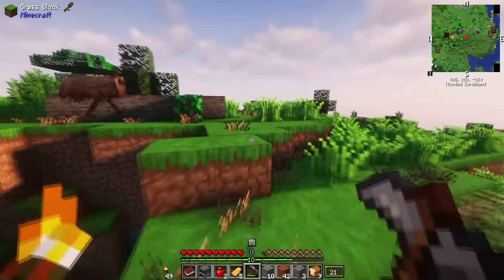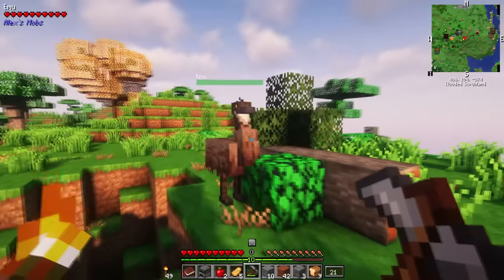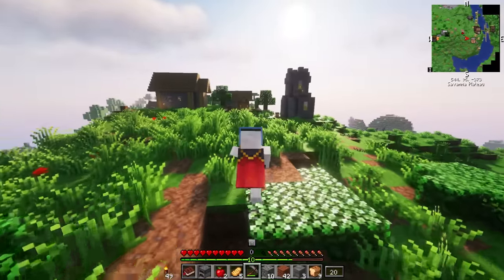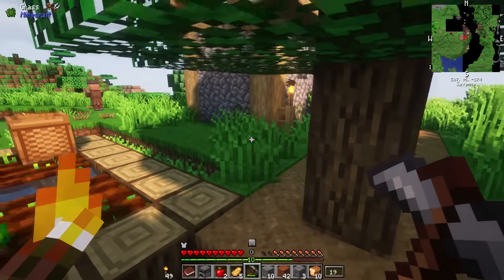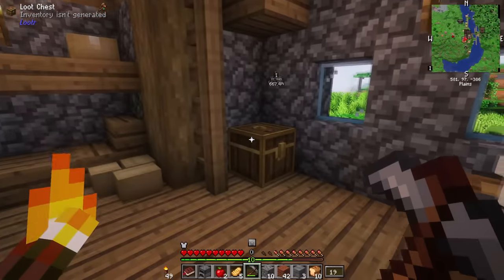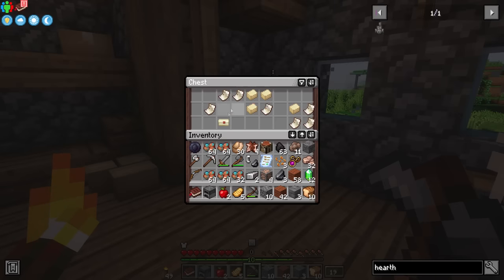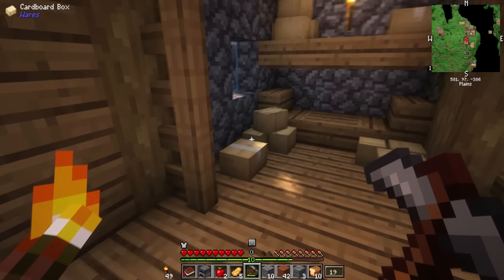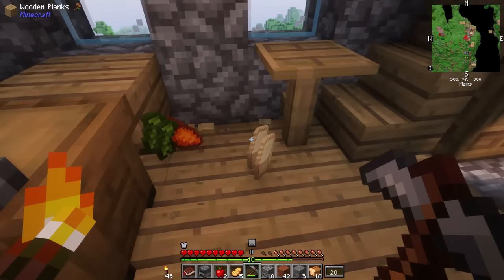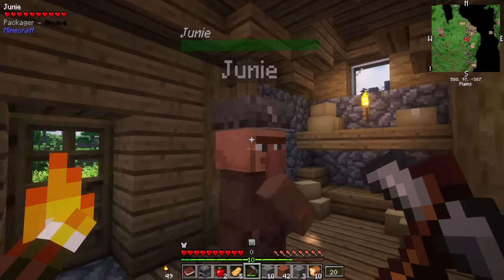What a beautiful morning for exploration. An emu — neat. And a village in the distance. There's gotta be something good around here. This must be some type of post office — there are packages everywhere. But the contents are a little disappointing, so I'll see myself out.